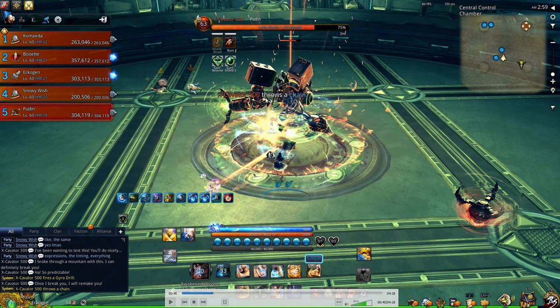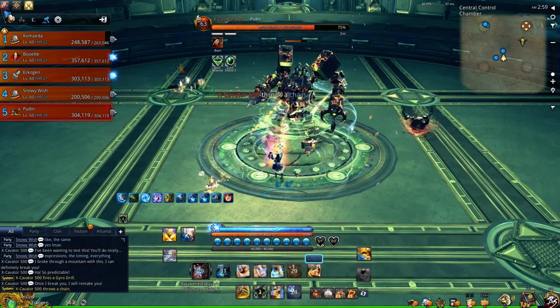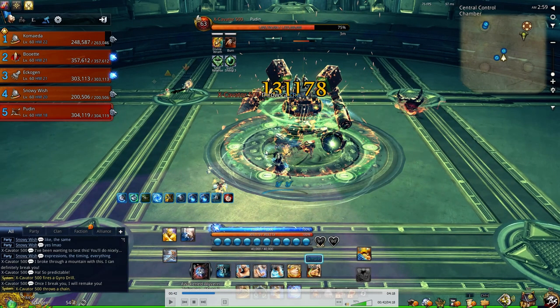Now the boss will throw a chain at the furthest player. You need to share it with someone to create a tether between themselves. The furthest and the driver go to the pad that the drill was first pushed onto. During this time the boss will fire multiple purple AoEs aimed at the tank. This purple AoE will kill you in hard mode if it hits you — it cannot be iframed. In easy mode it simply knocks you back. It's very important that the purple AoE is aimed away from the people doing the tether, or chain, and away from the drill.